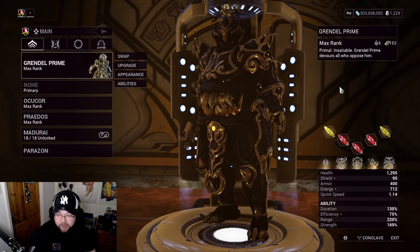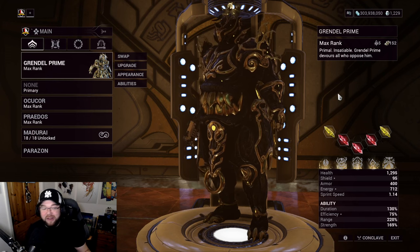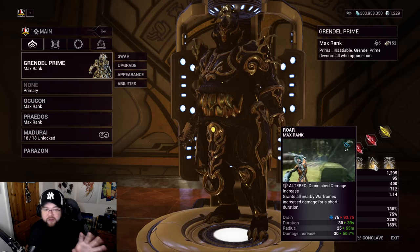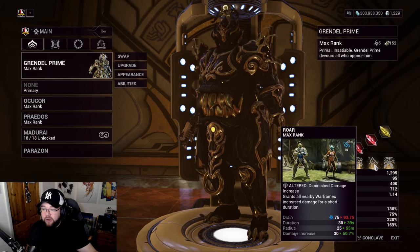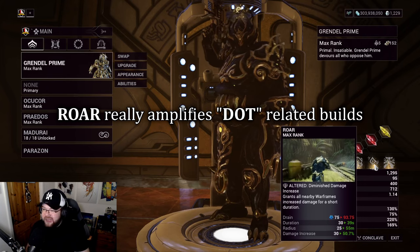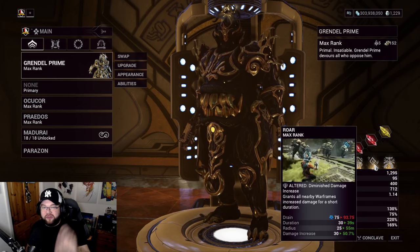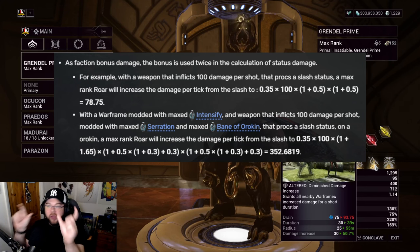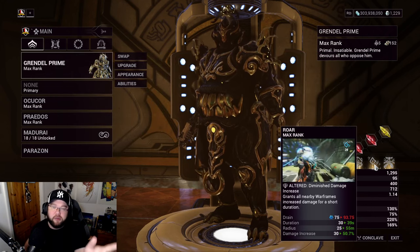The third ability on this build is Grendel's Pulverize - basically where he rolls around in a ball - and I don't really care for it, so we're subsuming it out. What we're putting in is Rhino's Roar. Roar does two things for us: it adds a faction damage bonus to all weapons and abilities, which is important because we're doing damage-over-time builds. Roar also applies itself twice in the damage formula for status-related builds, which means a huge damage increase for DoT builds like slash, toxin, gas, or electric.